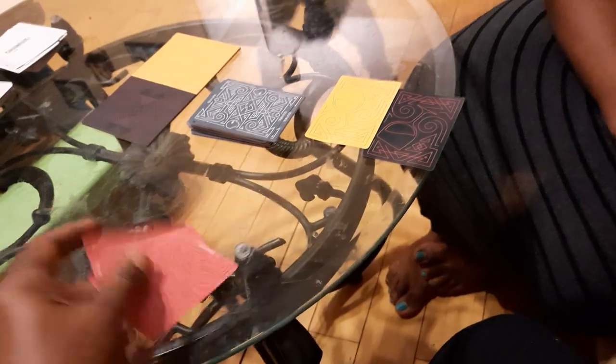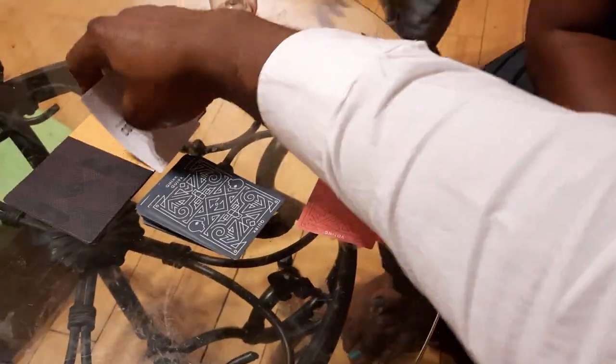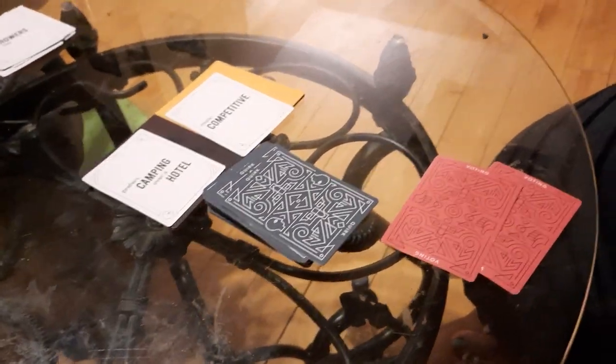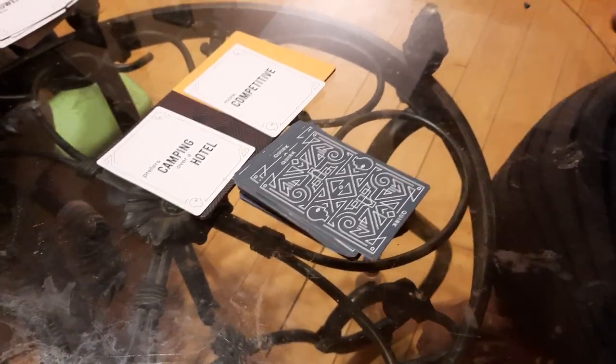Once you split up the teams, you start the game play. You pull one card on one side and one on the other, and then you basically just be honest with each other. So who prefers camping over a hotel, and who is more competitive? Whichever one you feel you are the most is the background color you want to choose from your cards.